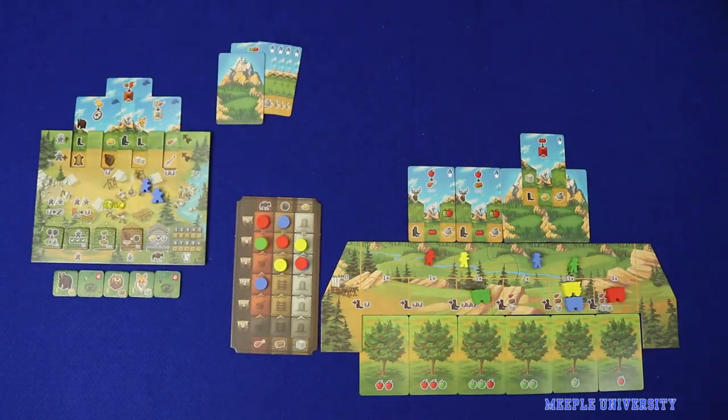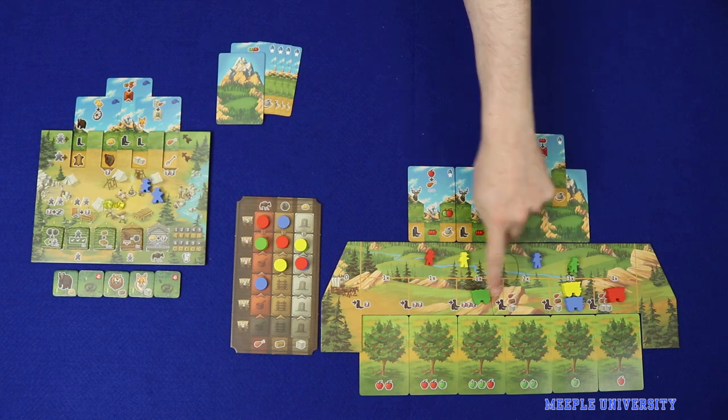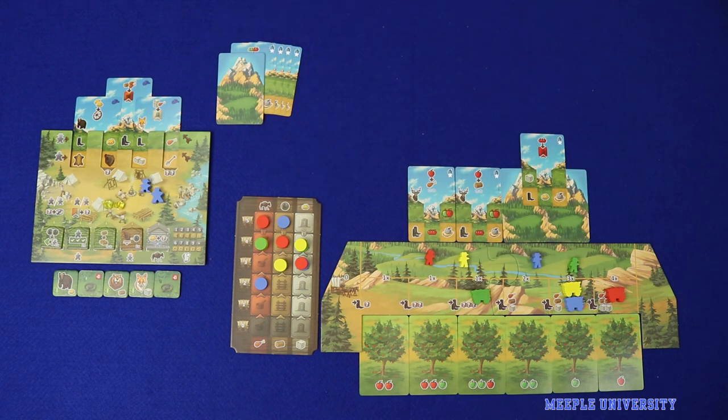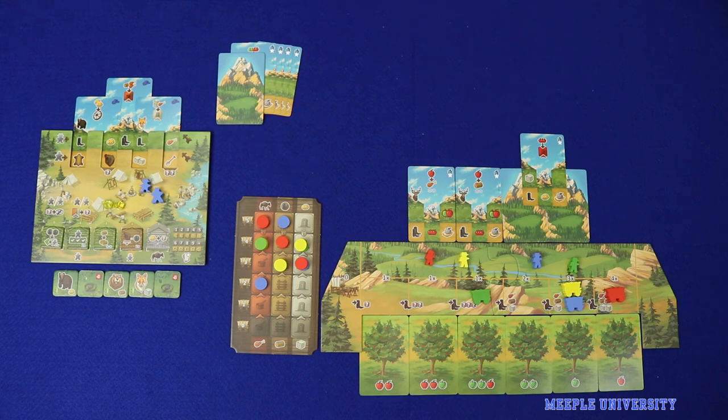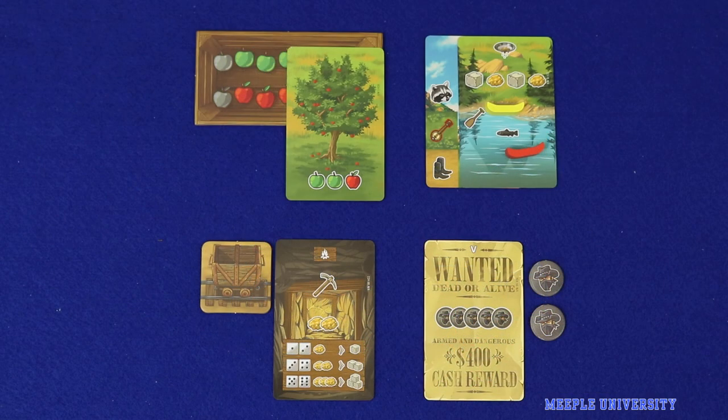Once the mountain is all but depleted, players will earn points based on how far they've advanced on wagons, tracks, and cards, as well as trapping animals and building cabins. The player with the highest score wins. Sierra West is effectively four games in one.